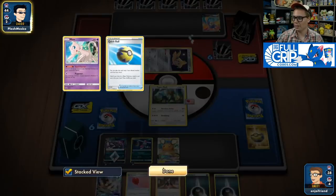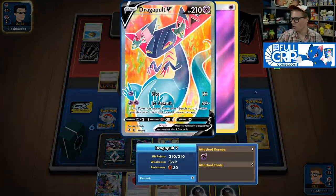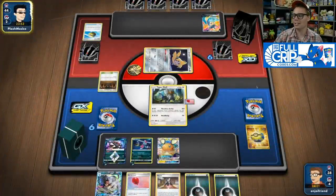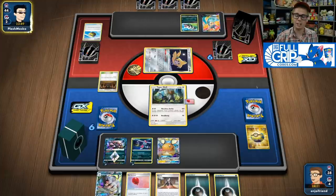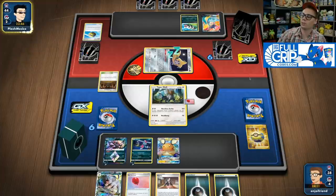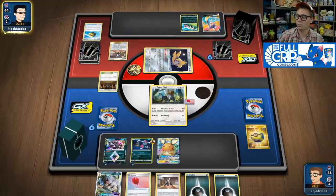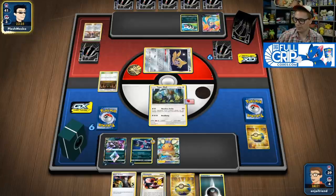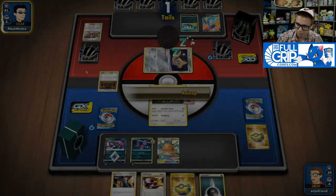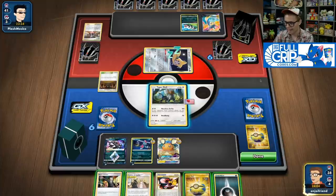It looks like we're playing against Dragapult VMAX — very much looking forward to this matchup since Dragapult VMAX is weak to Dark. Umbreon and Darkrai is one of our biggest attackers here. For just 3 energy and a Vitality Band, we can take a one-hit KO on Dragapult VMAX. The real unfortunate thing would be if they play Shadowbox Mimikyu, which could completely shut down Weavile GX. So we want to move all our energy onto a substantial attacker right now.